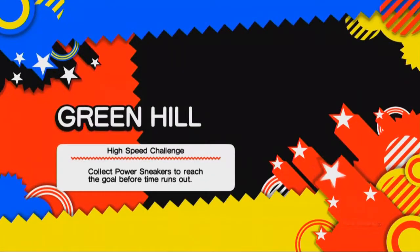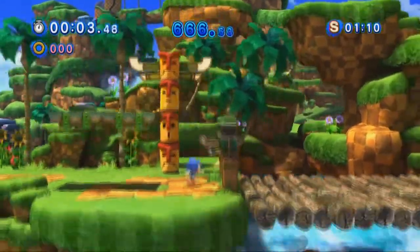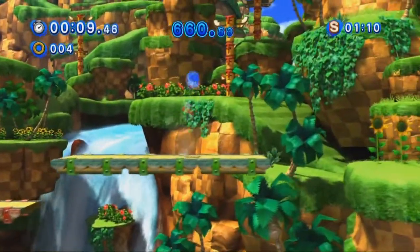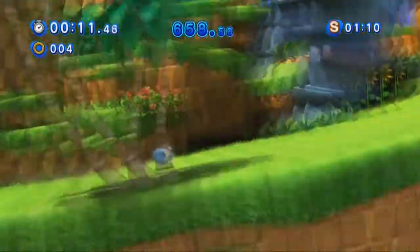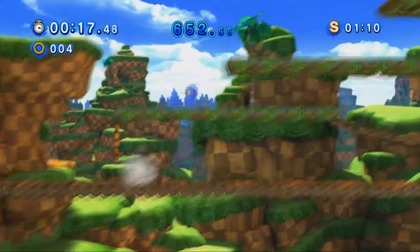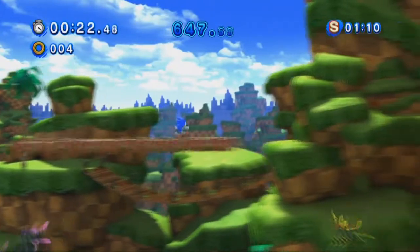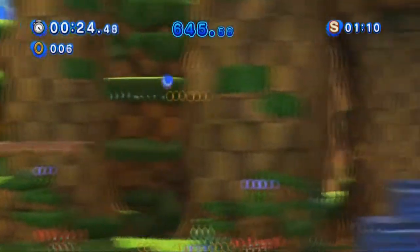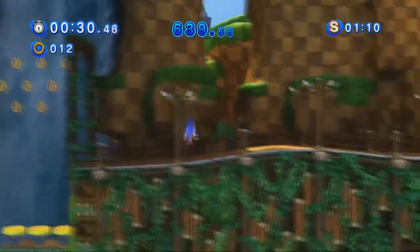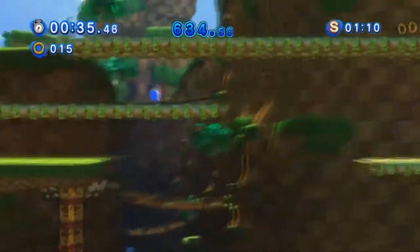Completing a task in Green Hill Zone. This mission is beating the stage really fast, which is why it involves using these speed-up monitors. It's basically like a really, really fast version of the stage. I was going to say it's like the stage is on crack or something, but that would just harken back to my Sonic Adventure DX let's play where Sonic wouldn't shut up about being on speed.